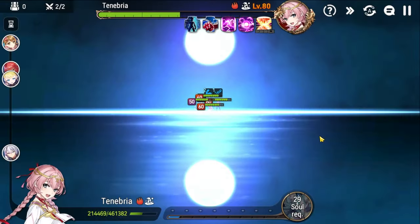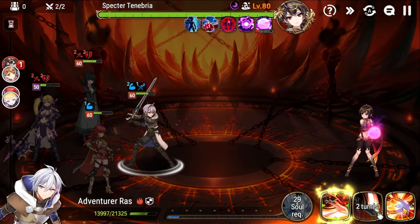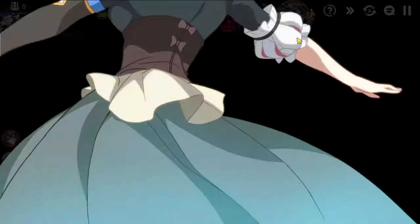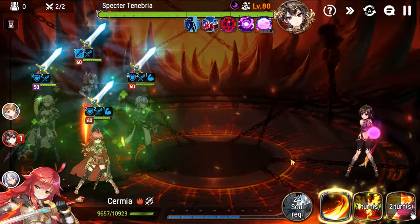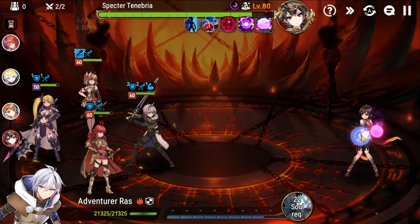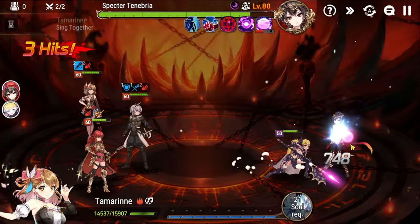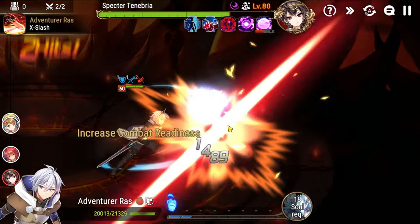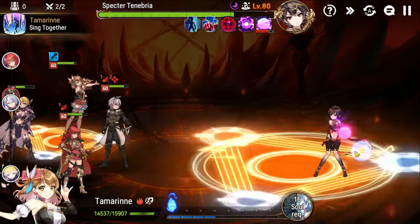Now we come back to the third stage, which is against Specter Tenebria. Specter takes less damage if she has debuffs and she also heals at the start of her turn if anyone has debuffs, but otherwise this is pretty straightforward — it's just a straight shot and you're trying to rush her down. It's a double-edged sword regarding the debuffs. Perhaps the most annoying thing she does is throw down Unhealable, but other than that it's nothing too crazy.